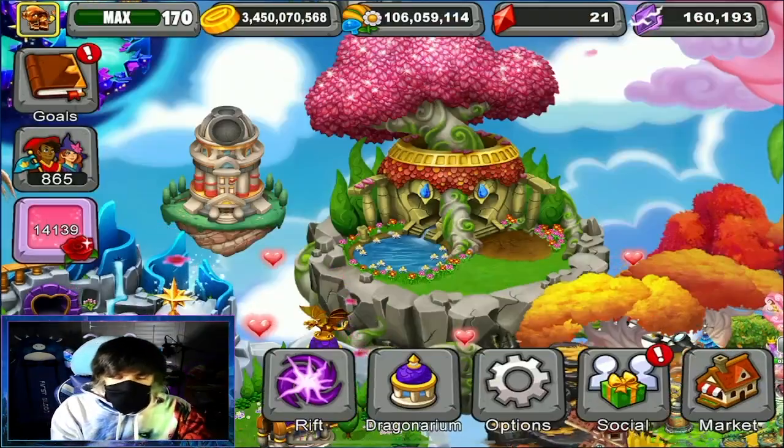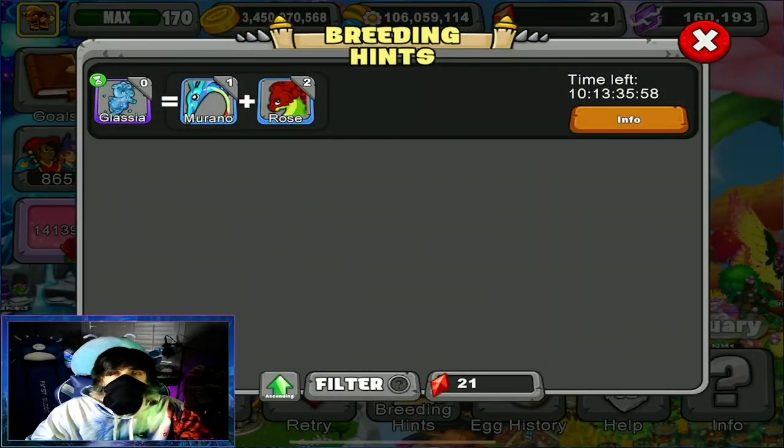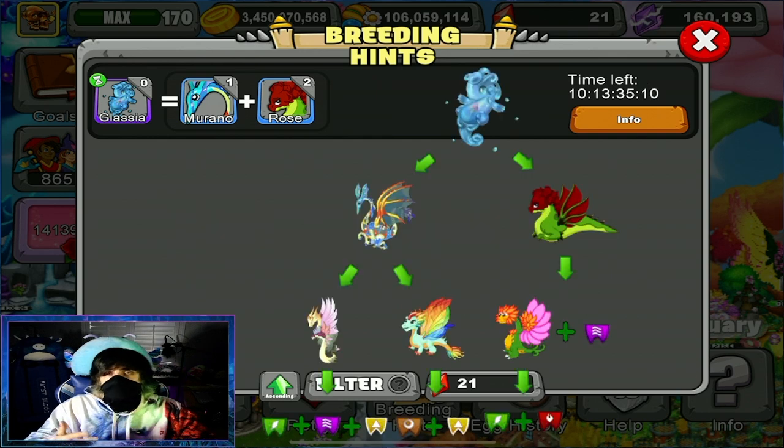Let's get right into the breeding guide. For the Glacia Dragon, you will need to breed the Murano Dragon with the Rose Dragon. The breeding time is 1 day and 10 hours in a regular breeding cave, and 1 day, 3 hours, and 12 minutes in an upgraded breeding cave. Here's the full breeding chart for the Glacia Dragon.